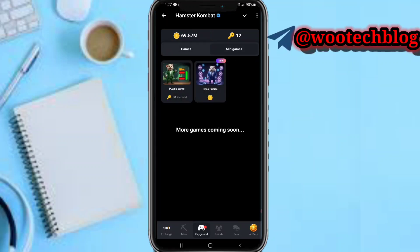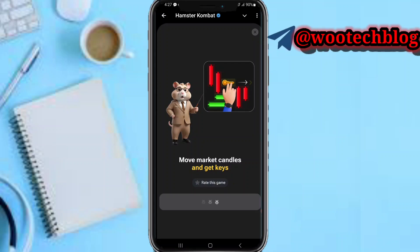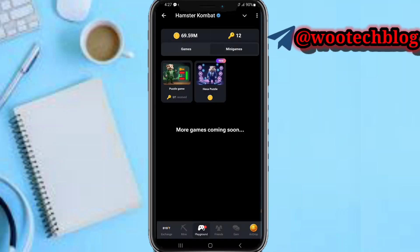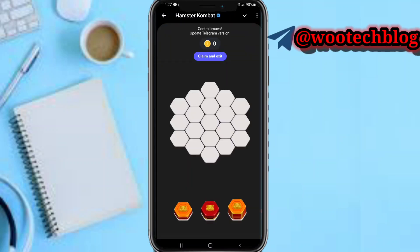Currently there are two games: the puzzle game and the hexa puzzle. The hexa puzzle is a new game. You can tap on the puzzle game, complete it, and get the rewards stated below. The hexa puzzle also rewards you with coins when you play it.